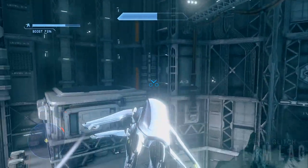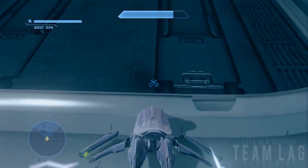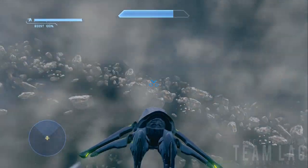Alright, so now that we have our Banshee, we want to fly over to the top of this rooftop here and clip right through with this little spot, fly down a bit, and we're out of the map.